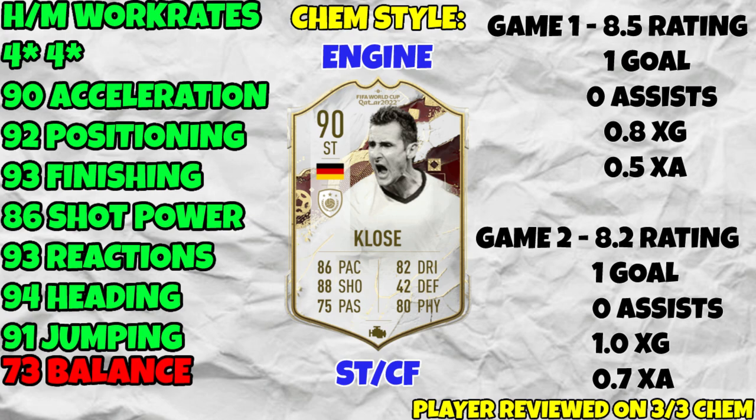In game two he got an 8.2 rating with one goal and zero assists. His goal came from 1.0 xG across the match, but he also got 0.7 expected assists from his pass to Freddy. That's why I like showing expected assists — two goals and two potential assists looks a lot more attractive than two goals alone. He did his job as a target man and single-handedly won us that second game with amazing dribbling, ball control, great reactions, and a brilliant shot.